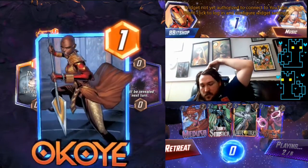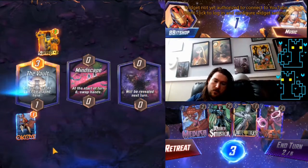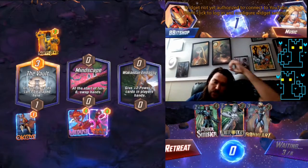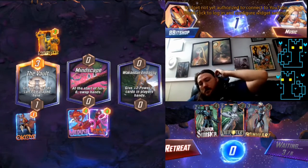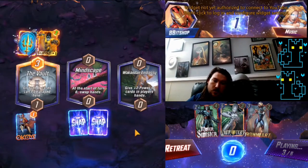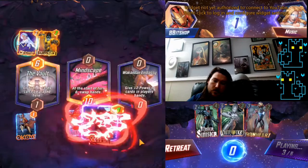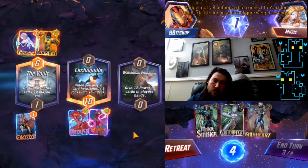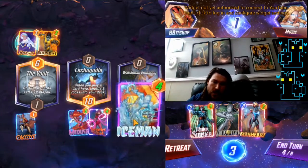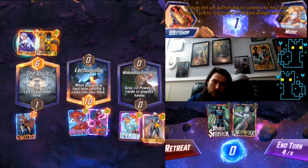We actually really don't like Mindscape — it's one of the reasons we play Scarlet Witch, because this deck really doesn't like having its last turn taken away, since Odin is such a big play for the deck. I'm very happy they played the Cosmo there. I don't mind if Okoye gets missed, so we'll do it in that order.